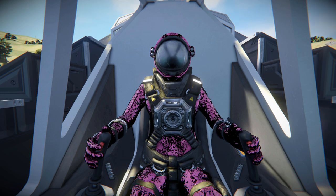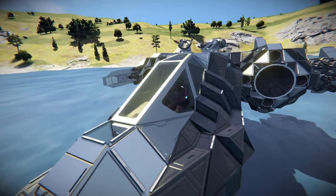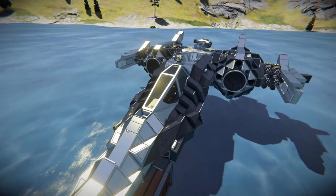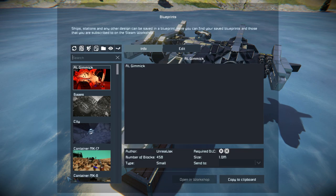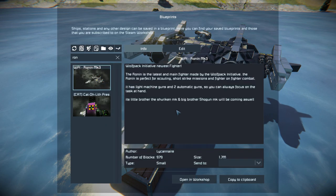So for today we're looking at another small fighter — a hydrogen-based fighter called the Ronin Mark III, which is this lovely thing right here. Pressing F10 and finding it in the spawn menu, there it is. The Ronin Mark III is 979 small blocks, using no DLC packs and no mods.